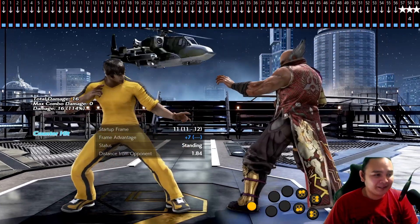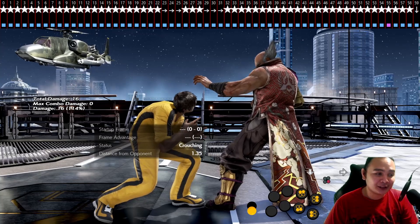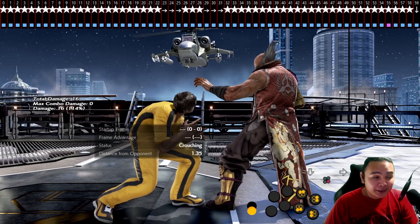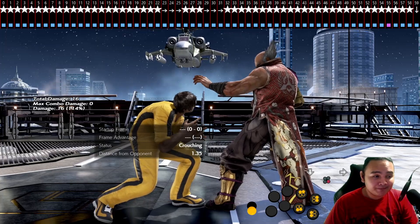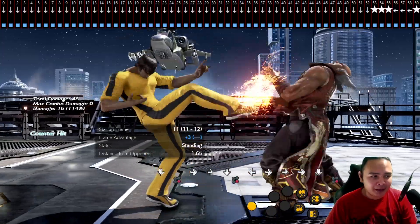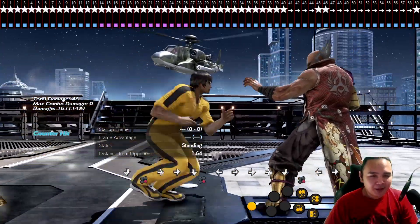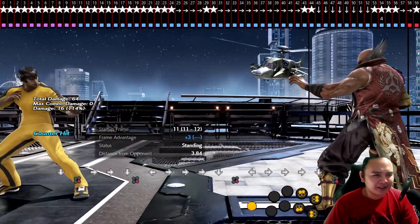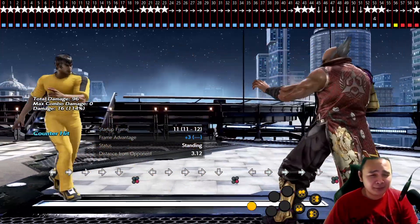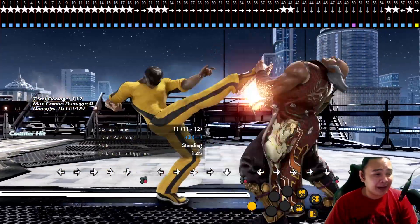So how do you do a while standing 4? You crouch and then do 4. But to get DSS, as you release down, you have to do 4, back, forward really fast — just like that. So you can see: release down, then 4, back, forward really fast. If you do this correctly, you'll see Law do the Dragon Fake Step where he takes a couple steps backwards.